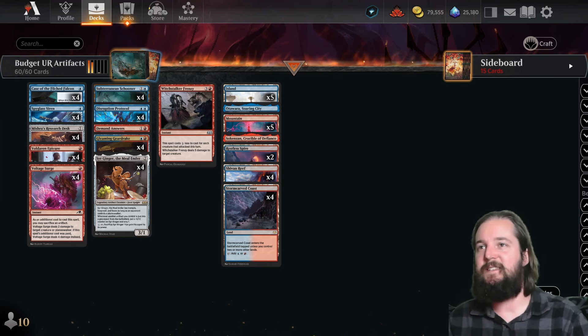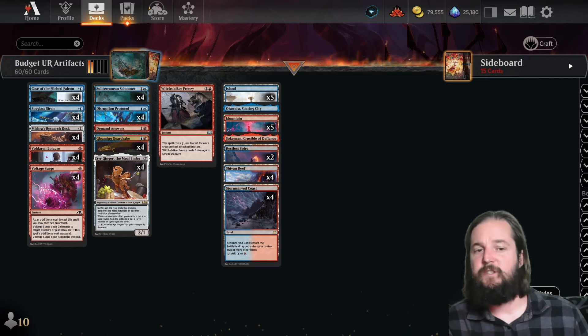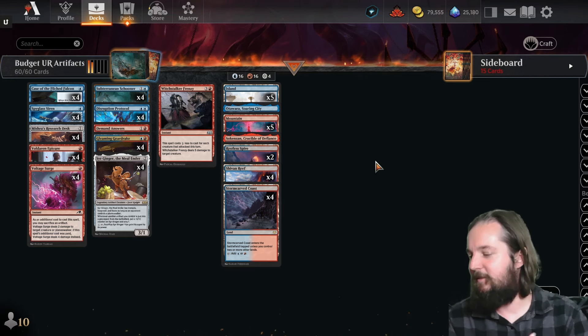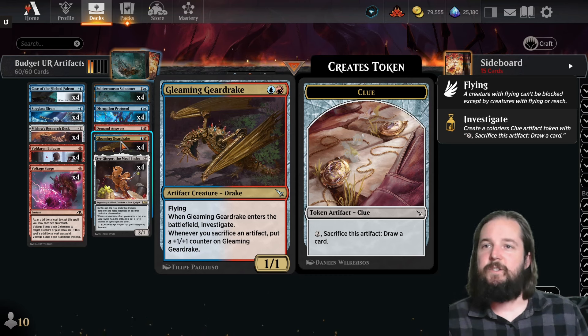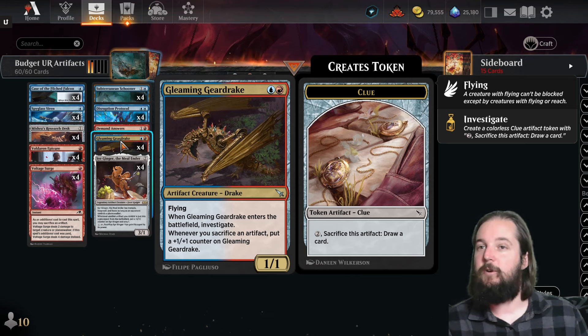We've got a budget Izzet Artifacts deck that was made by Saffron Olive on MTG Goldfish. It's kind of like the Rakdos sacrifice theme, but instead of running the anvil, we're leaning heavily on the Gleaming Geardrake, which is a 1/1 flyer that when it enters the battlefield, it creates a clue token.